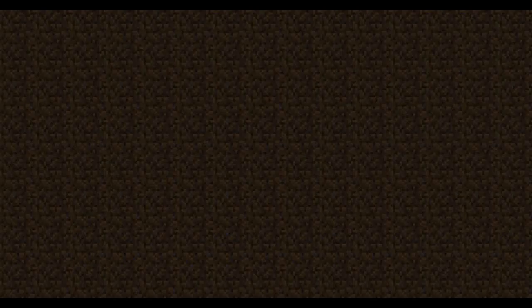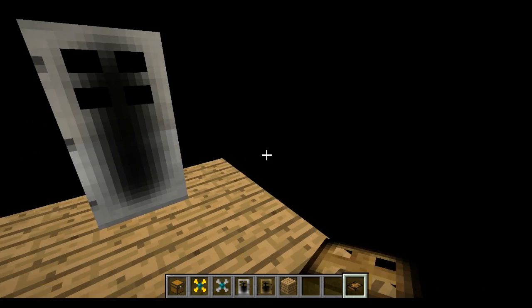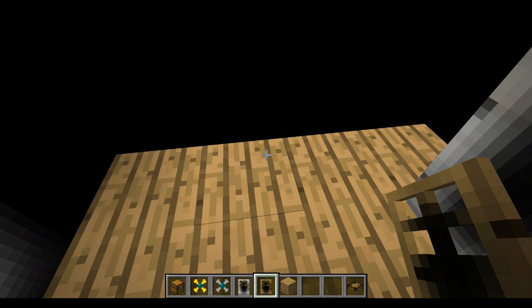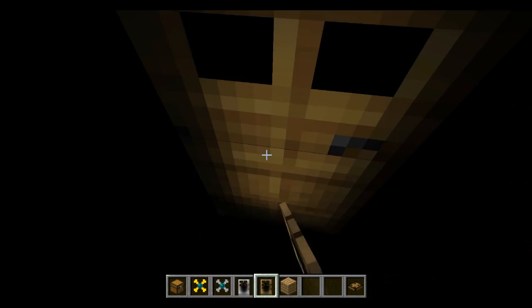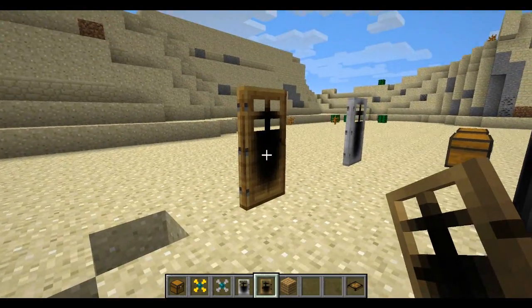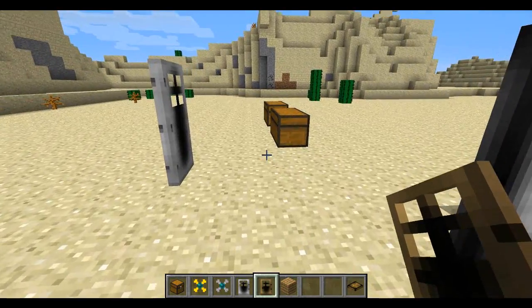I'll show you how to use the wooden doors now. The wooden doors are really simple. We're here in a dimension — I'll put down a wooden door — and what this does is bring you closer to the overworld. It doesn't bring you back to the exact same room you were just in, but you are closer to the overworld. Go through a couple and it brings you back to the surface again. The more of these you use, of course, the further away you'll be from the area you started in.